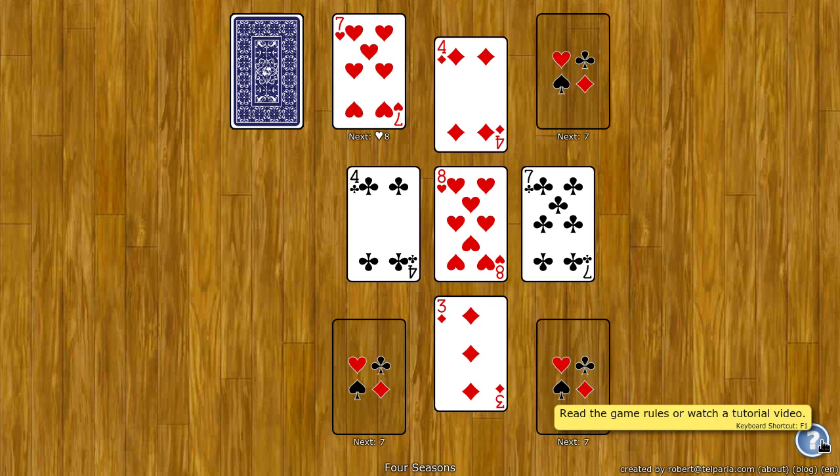The goal of Four Seasons is to move all the cards to the foundation spots, which are the four spots here in the corners. These build up by rank and by suit, starting with the first rank dealt to one of the foundations. So the seven was dealt here, so they all start with sevens and they go up by rank and by suit.